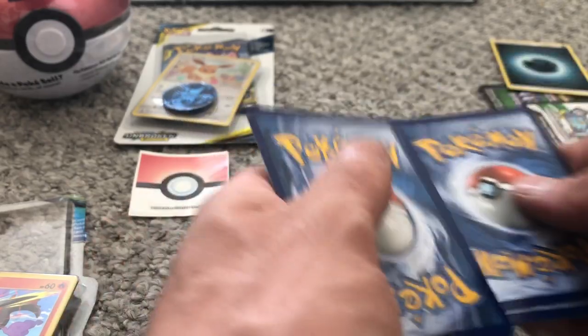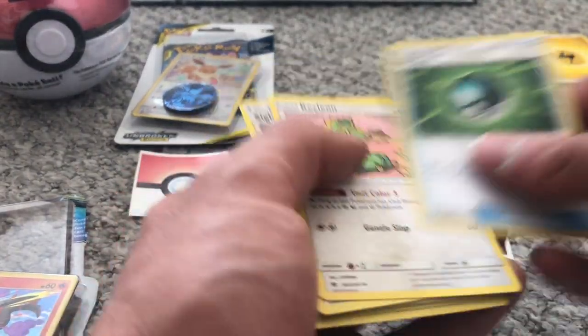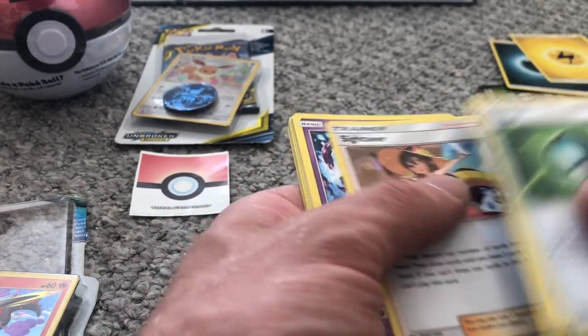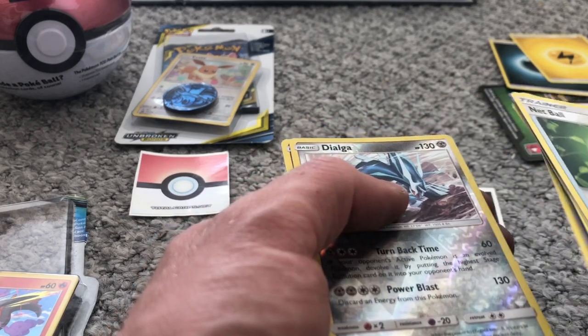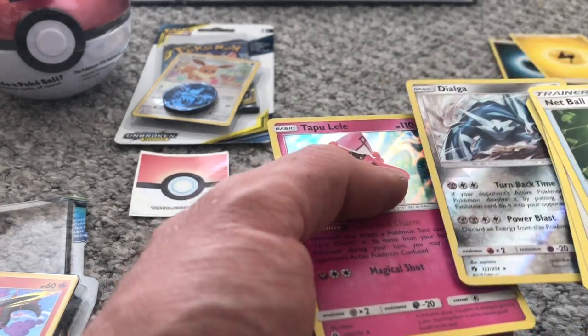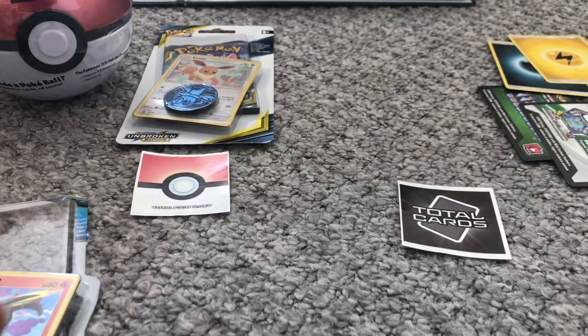And they'll definitely be able to sort you out with Hidden Fates cards. So, Electric, Metang, Kecleon, Sightseer, Natu, Houndour, Alolan Diglett, Trigo, Chansey, Dialga GX, Reverse Holo, and Tapu Lele holographic card.